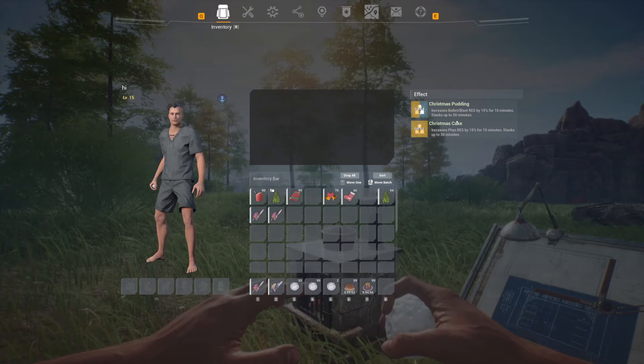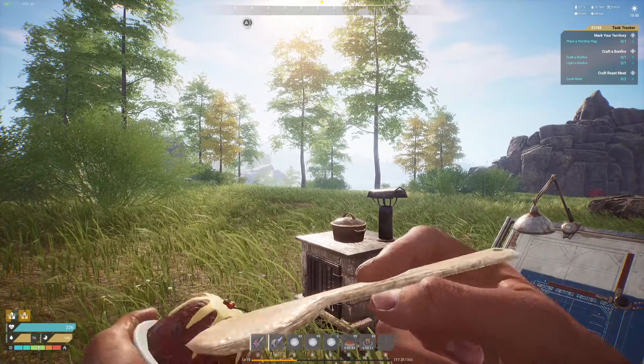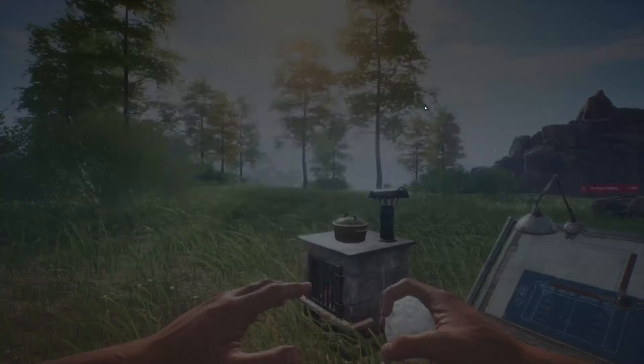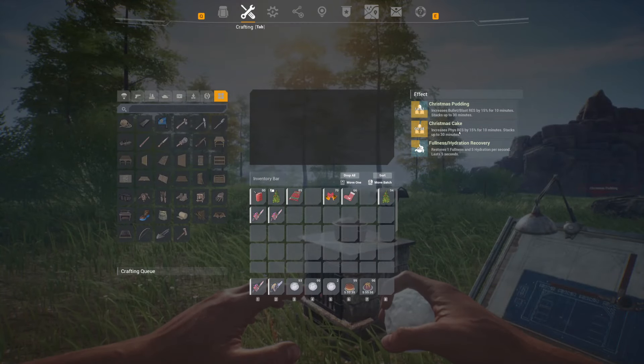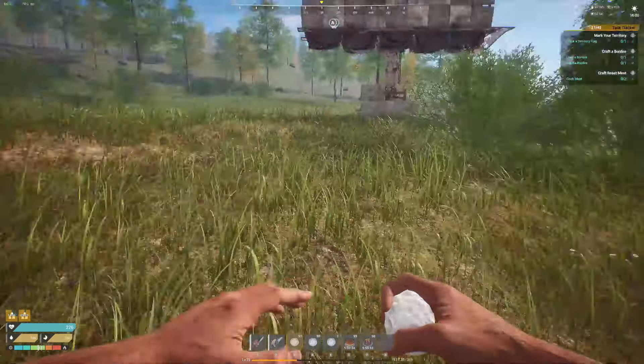And then Christmas pudding right there gives heat resistance and blast resistance, 15% for 10 minutes — both of those stacking up to 30%. That is pretty good. On the left you can see that they don't really give you a lot of food, but that 15% is going to be very good for PVP players.